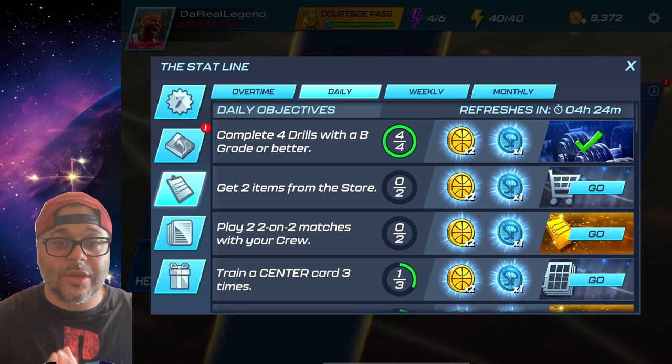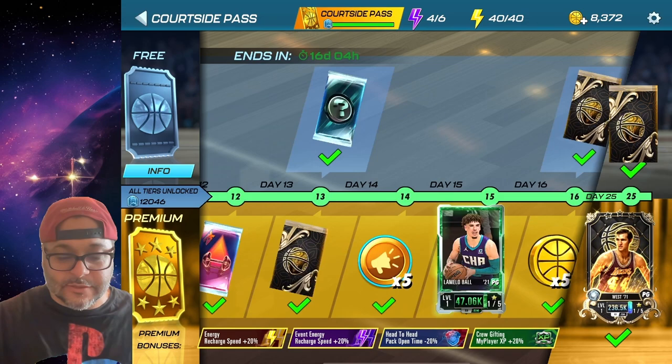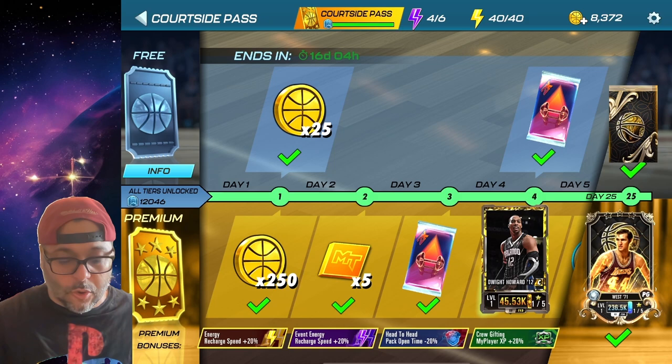Next thing you want to do is grind the stat line — this is the way that you get coins inside the game. Between grinding the stat line you can have the event exclusive objectives, daily objectives, weekly and monthly. You can also get coins available through the Courtside Pass.